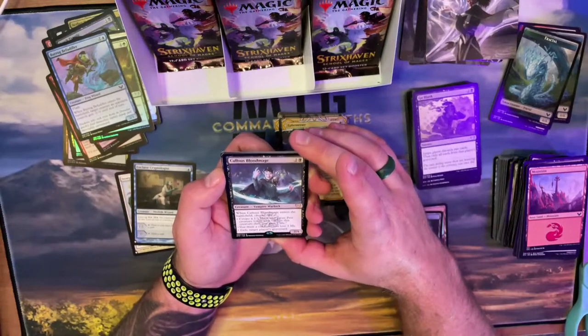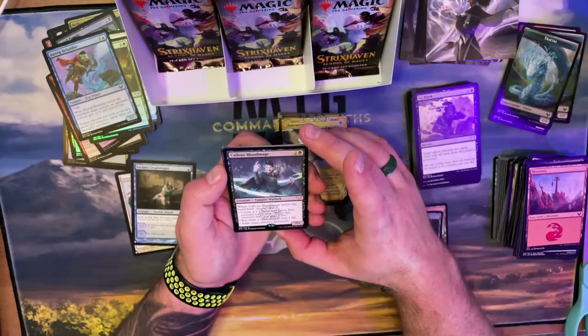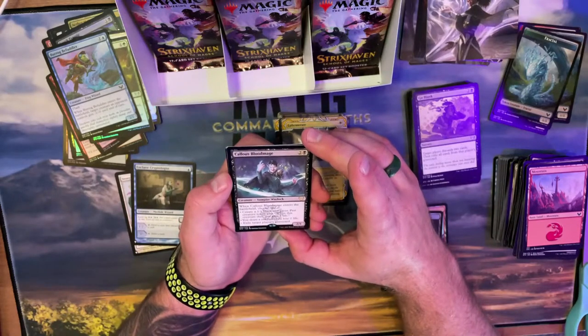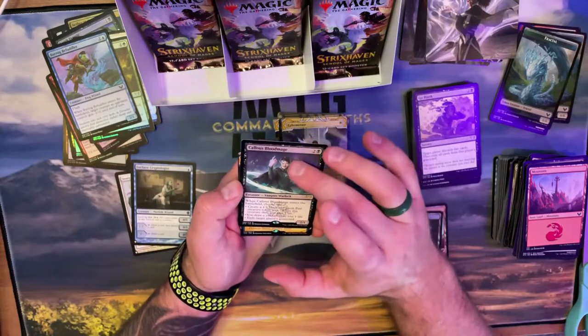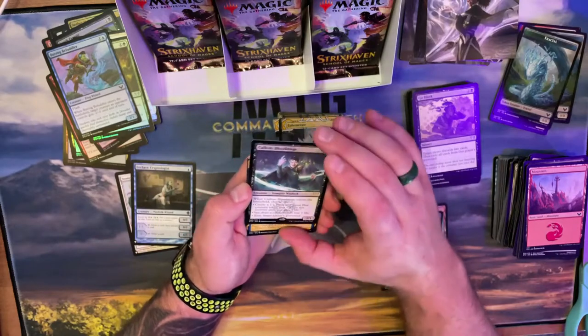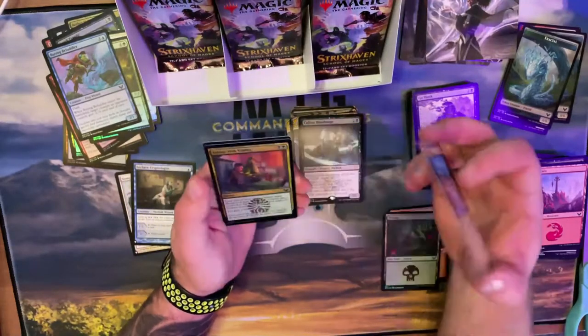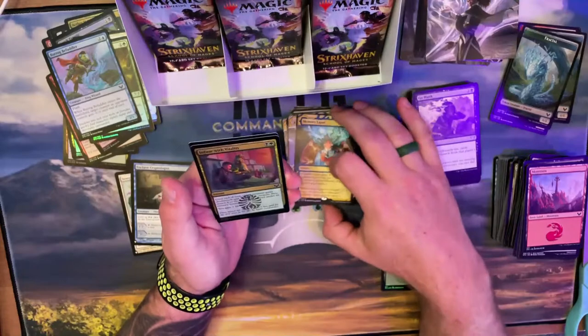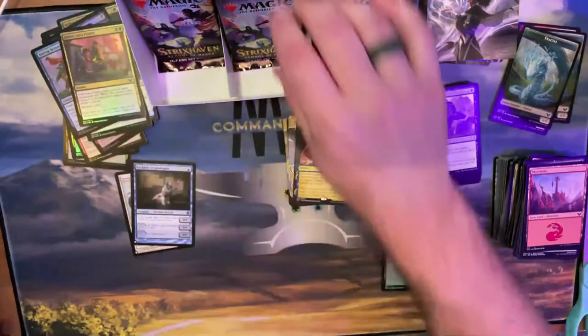This one enters the battlefield, choose one: create a 1/1 Pest, draw a card and lose a life, or exile target player's graveyard. That could be interesting in commander — you got choices, I always like choices. Memory Lapse — countering, that works. Foil common, not very good.